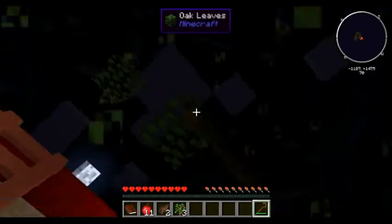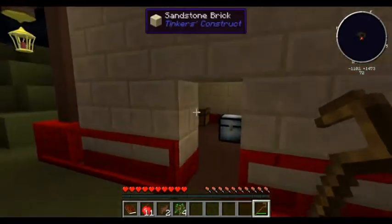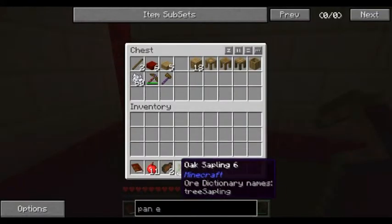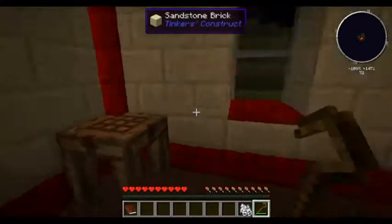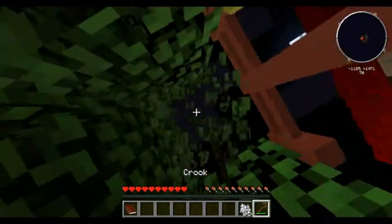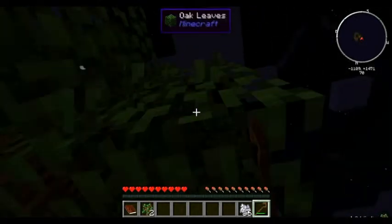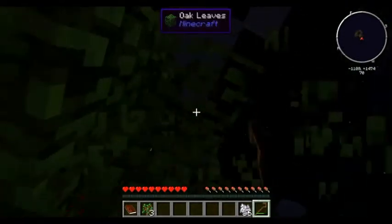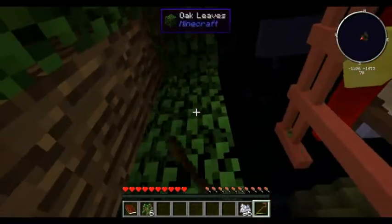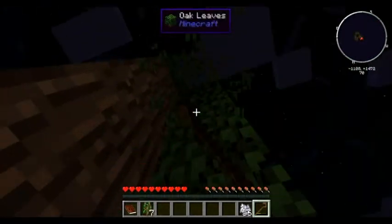We'll just do this and then wait for the next episode. Did I get a silkworm? No. We've got a lot of saplings so that's good. Let's get some bonemeal in this chest and put the apples in there. Let's just try to get a silkworm and finish off the episode. I might need to make another one of these crooks - not getting any silkworms.